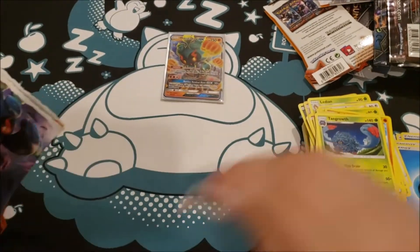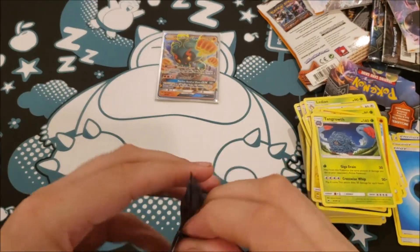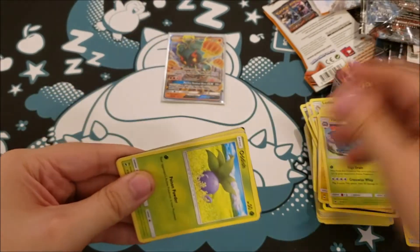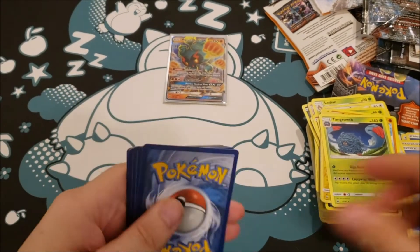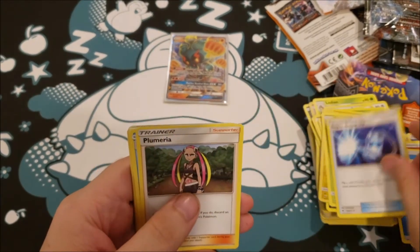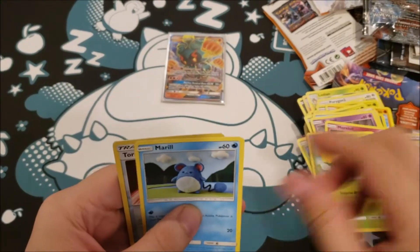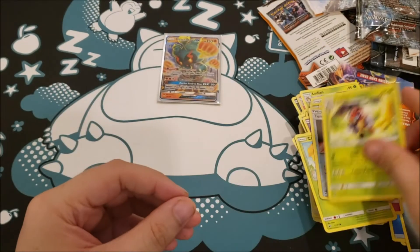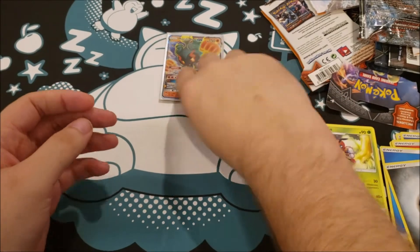And our last pack of this video. There's the code card. One, two, three, four. We have a Metal Energy, Super Scoop Up, Poipole, Seedra, Oddish, Duskull, Morwell, Caterpie, Marill, Tormenting Spray Reverse, and a Ladian Regular Rare. So only one hit out of these nine packs.